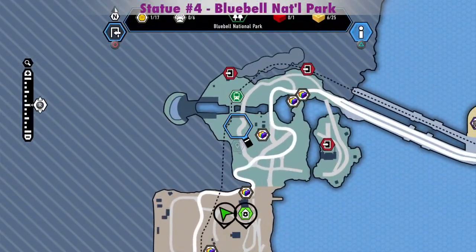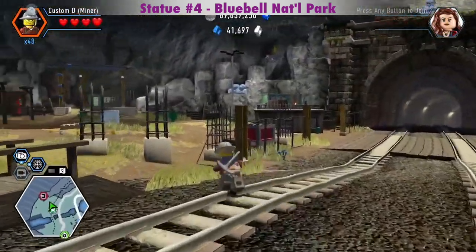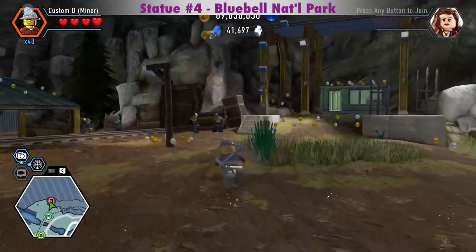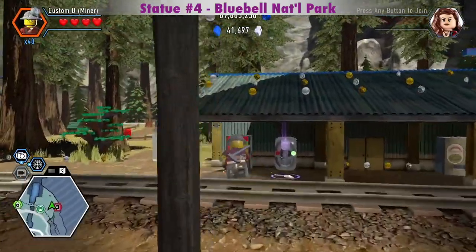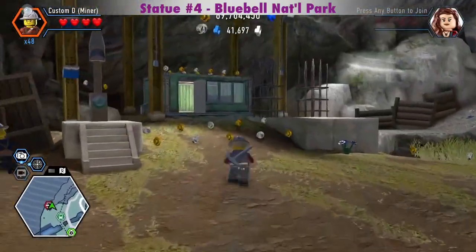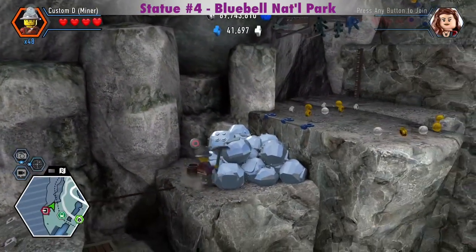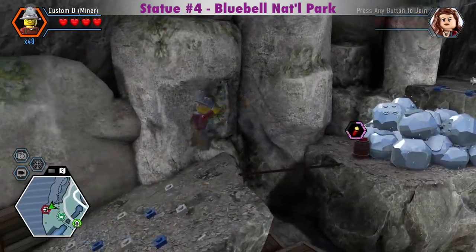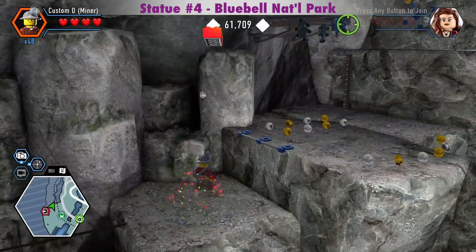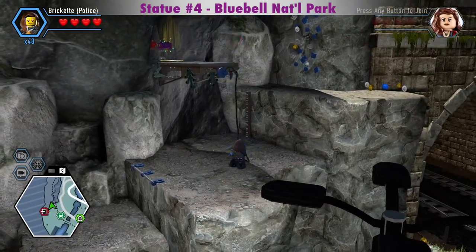The next silver statue is in Bluebell National Park. There's a dynamite vending machine over here, which you might have to come back for for the statue. You'll need the first stick of dynamite to blow up these silver rocks. I didn't want to get blown up again.